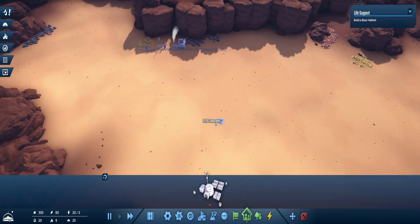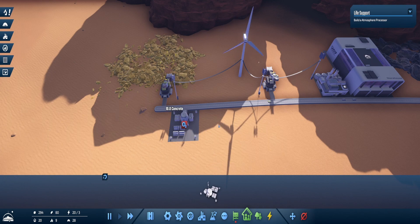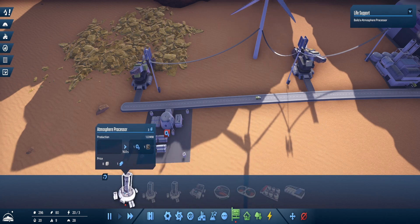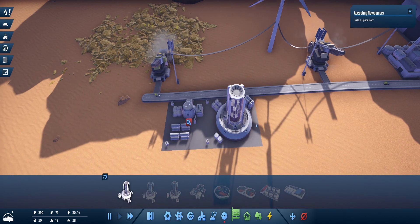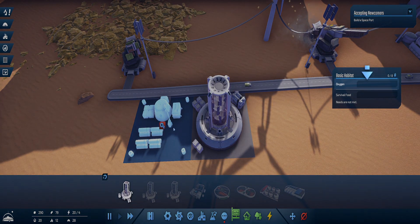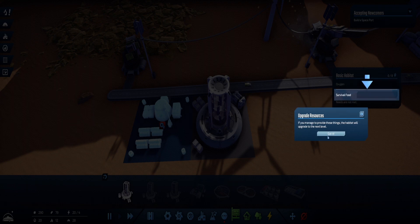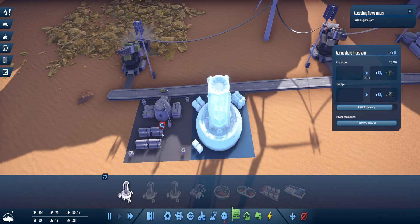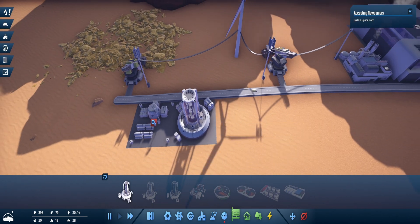I need to build a basic habitat now. I've got to think about placement - I'll put it on the other side of the road. It needs atmosphere, so I need an atmosphere processor which produces O2. Hopefully that's going to make oxygen and satisfy the habitat. The oxygen is filling up there and should automatically transfer. If you manage to provide these things, the habitat will upgrade to the next level. Next I need to build a spaceport apparently.